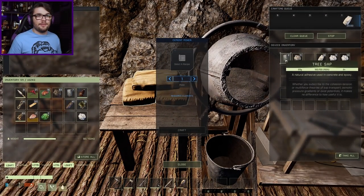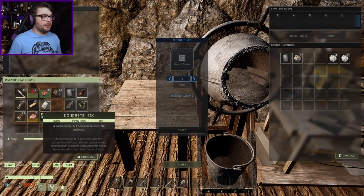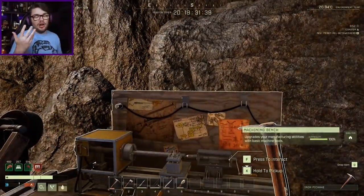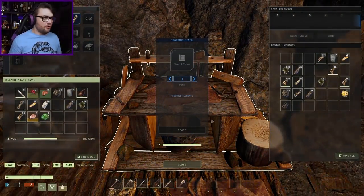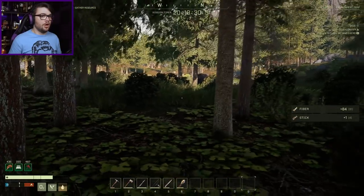I'm having fond memories of the first beta weekend when you could just walk outside and there was just a couple of random little iron nodes and stuff just strewn about. I miss that. I don't think that's a thing anymore.